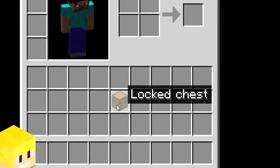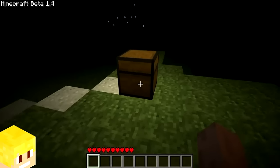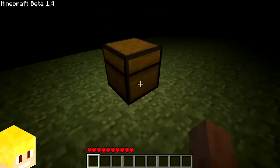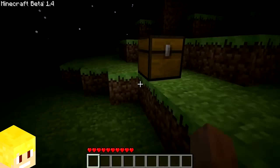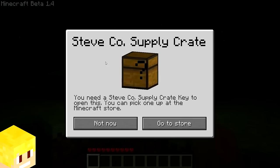The locked chest in beta 1.4 was very interesting because when placed, it emitted a light level of 15, which was one level lighter than a torch. These chests likely emitted light so they could easily be spotted by players at night time for the April Fool's event.